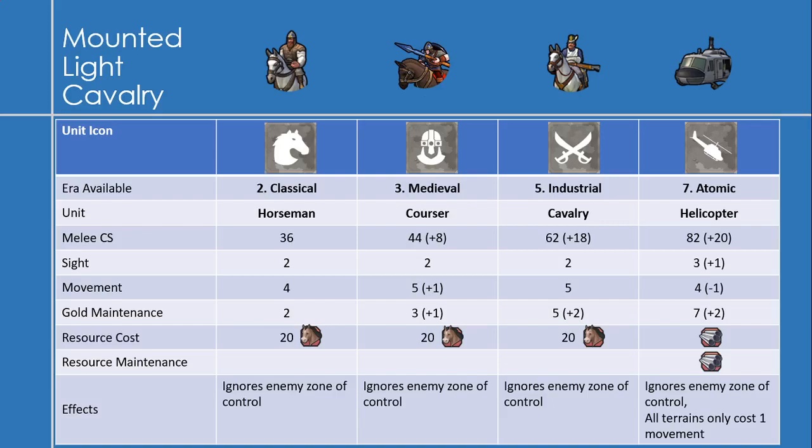Helicopters have one additional effect: all terrain costs only 1 movement. So hills and rivers that normally cost extra movement are all treated as 1. I guess that sort of makes up for the lost movement.